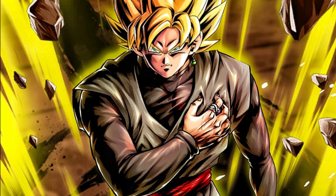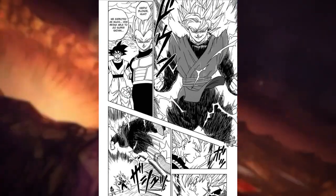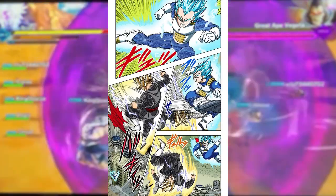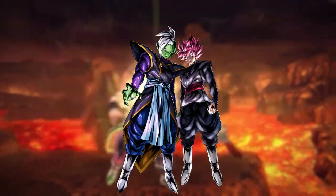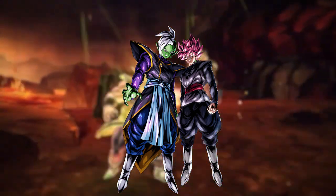Super Saiyan Goku Black — in the manga, Super Saiyan Goku Black fights Vegeta in both his regular Super Saiyan and his blue forms. It's a unique and interesting fight which I think deserves its place in Dokkan Battle. Super attacks could include a Kamehameha, a combo attack, or a mix of both. And if you really wanted to spice it up, you could also include Zamasu into the equation, maybe as an assist or a tag character.